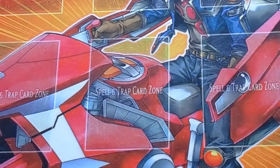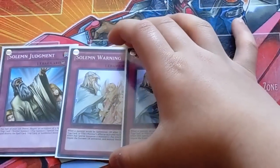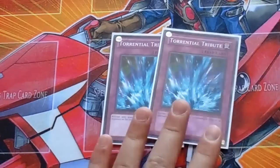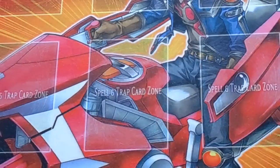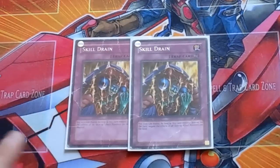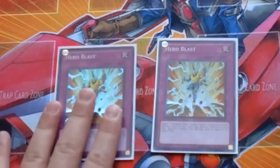Now on to my trap card lineup. We got of course your Solemn Warning, Dark Bribe to protect your Skill Drains, one Solemn Brigade, Solemn Judgment, two Solemn Warnings — amazing. We got double Torrential Tribute — this card is amazing for this format and they put Torrential at two. Double Dimensional Prison, and then double Skill Drain. This card is amazing — it kills everything this format: kills Six Samurais, kills Lightsworns, kills Wind-Ups, kills anything basically. Double Skill Drain, and next we got double Hero Blast — the music card of the deck, your Alius recycler.